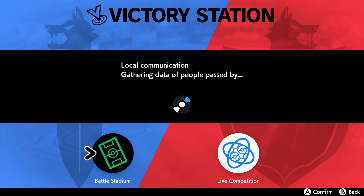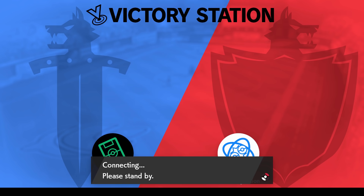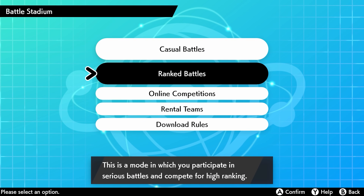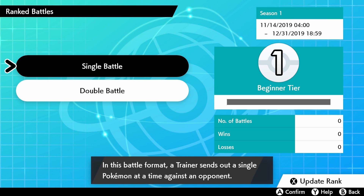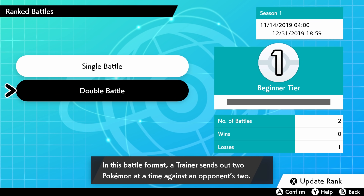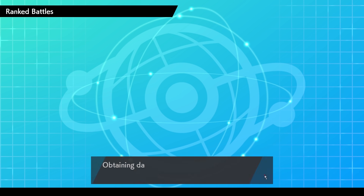Once we're in the Victory Station, we're going to select Battle Stadium and connect to it. Once you're connected to the internet, go ahead and select Ranked Battles — I tried doing this glitch with Casual Battles, but it only seems to work in Ranked Battles. From here, you could select either Single or Double Battle; it doesn't really matter. I'd recommend choosing the one you don't care about if you use Ranked Battles and care about your ranking. I'm just going to hop into a Double Battle to get things going.